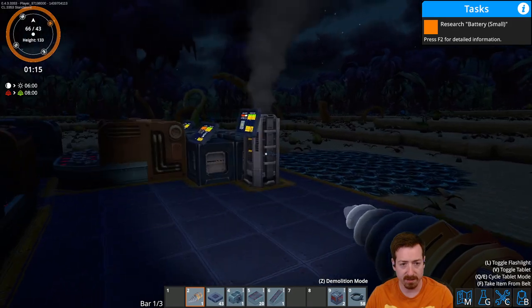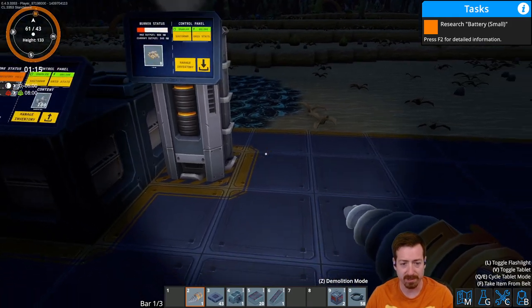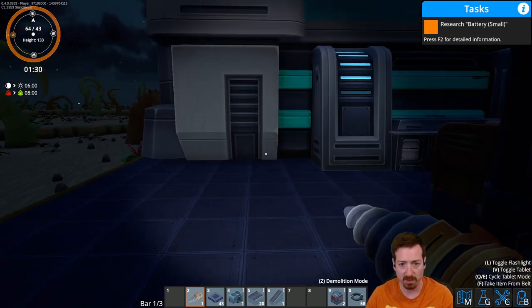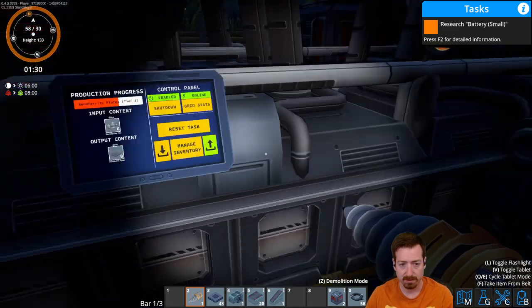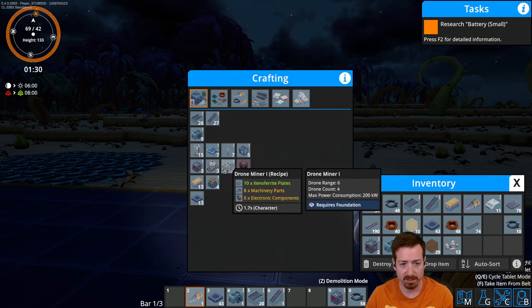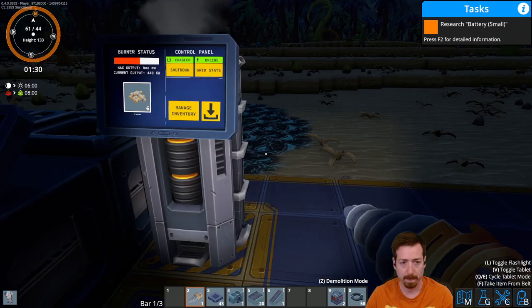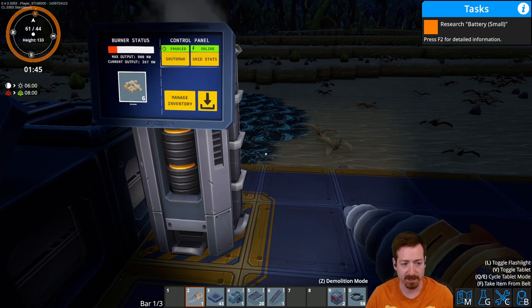That's slow — we're going to need another one of those. 4 a minute feels a little better. I might finally need a second biomass generator, but it's good to have safety in power. I should probably get a couple solar panels going for the daytime — it'll save me a lot of biomass.